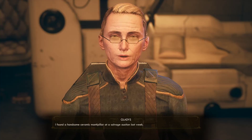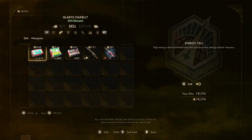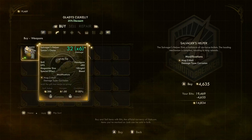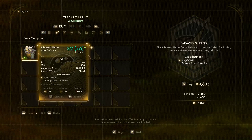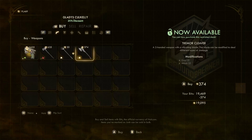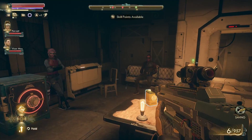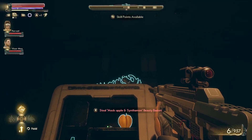Now what have you got for sale? I found a handsome ceramic manipular at a salvage auction last week. Fantastic. Now, actually, before we do that, let's sell all these rubbish things. Weapons - oh, salvager's helper, 32 by 6, it's like a shotgun pistol. Bloody hell, corrosive damage. How much is it? Nearly 5,000 bits. Bloody hell, it's impressive though. Well, that is impressive.